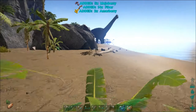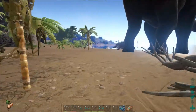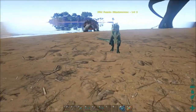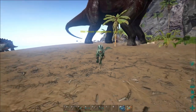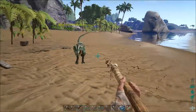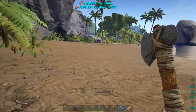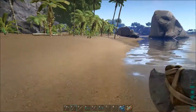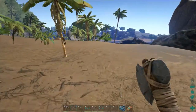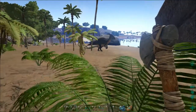Let's venture down here past this Bronto and see what we've got on this side of the island. We've got a turtle. What kind of dillo do we got here? Once again, we've got another female dillo. What else do we got going? We've got another Parasaur. We've got a couple more Parasaurs.